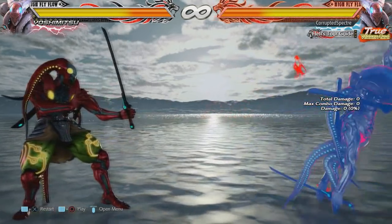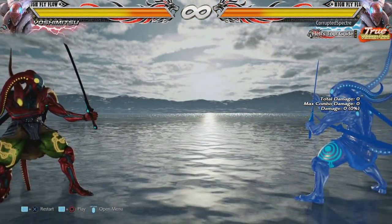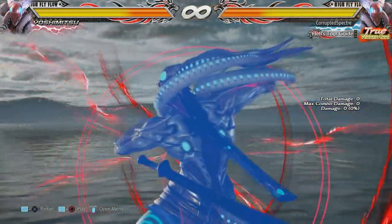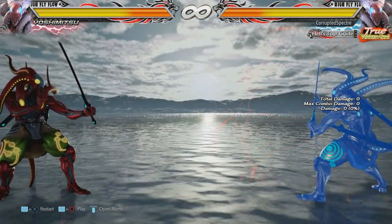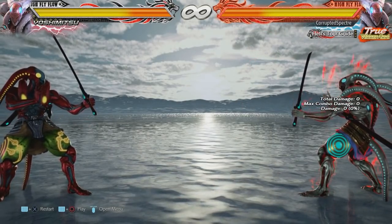Up first is Yoshimitsu's Rage Art Flash Cancel. This move doesn't really have much of a change, just that the Rage Art animation starts 2 frames faster. I think that means I just have a better opportunity of it hitting as opposed to it getting stuffed.